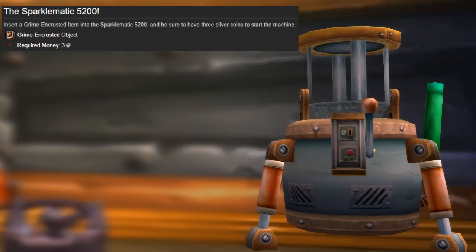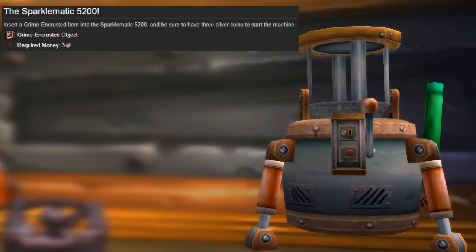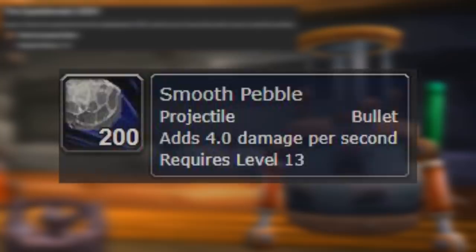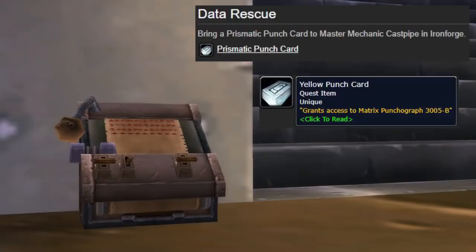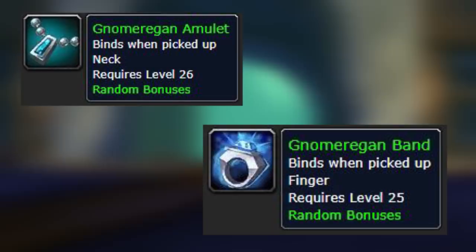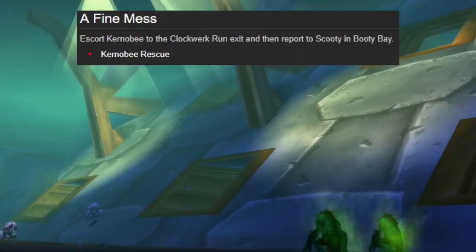You can also find Grime-Encrusted Objects off trash mobs and pay a measly three silver to clean them up. It's sort of like a gambling game where you have a chance to get great items — like a rough stone, a smooth pebble, or even coal. There is a chance to get a valuable item, but it's not really worth it.